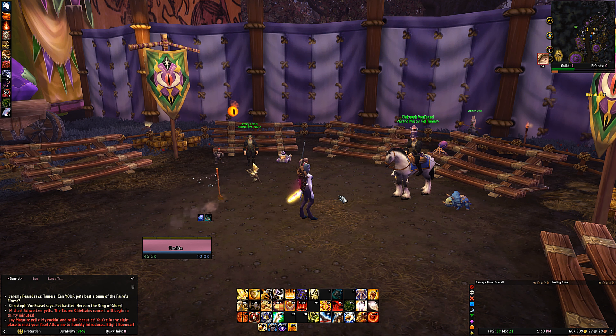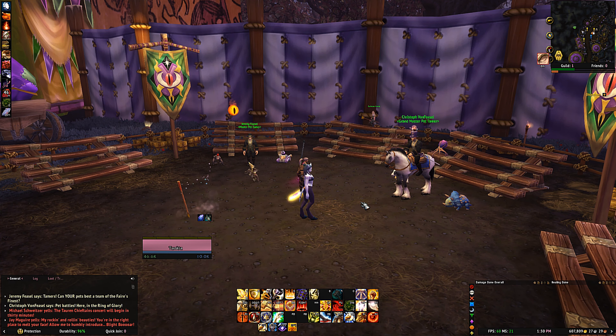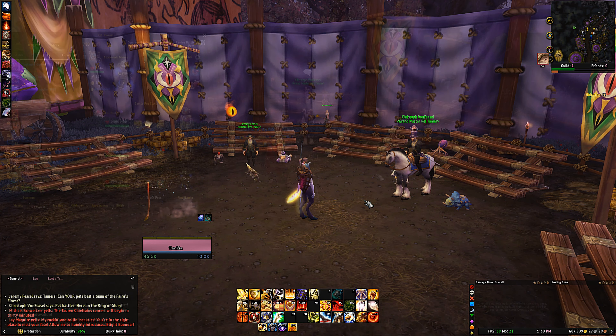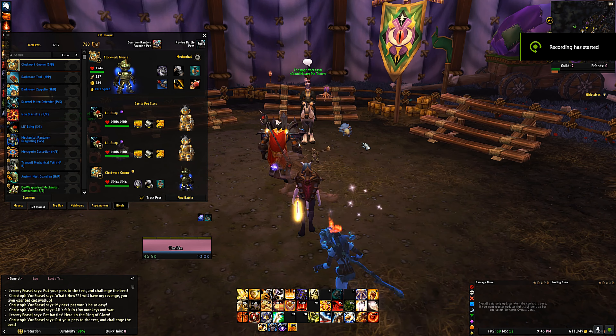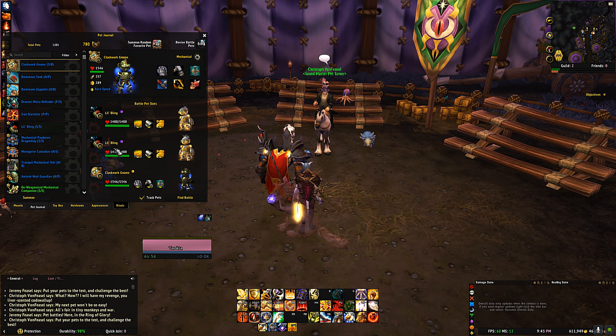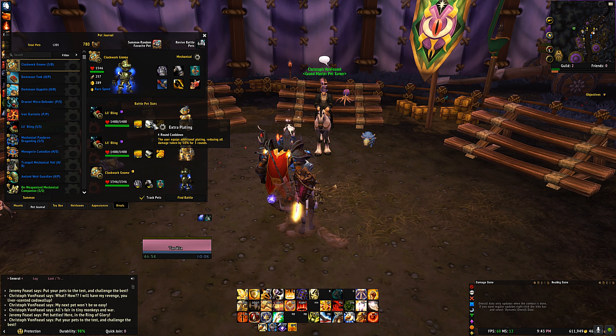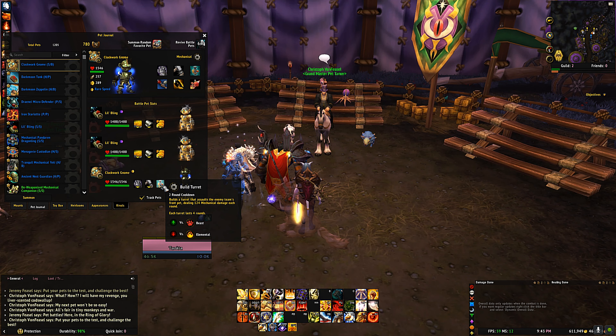We have a couple of strategies here today. One's using all robots — basically all Little Blings. So here we are against Christoph von Fiesel. I'm using three Little Bling lookalikes. I've got Little Bling in the top slot and second slot with Inflation, Extra Plating, and Make It Rain, and then the Clockwork Gnome with Metal Fist, Repair, and Build Turret.